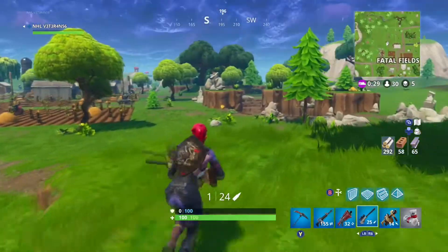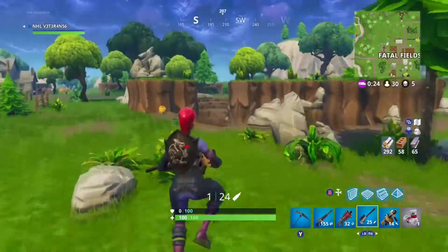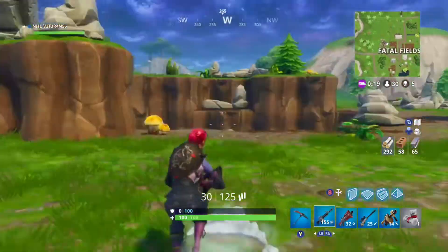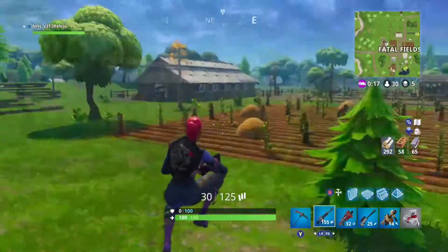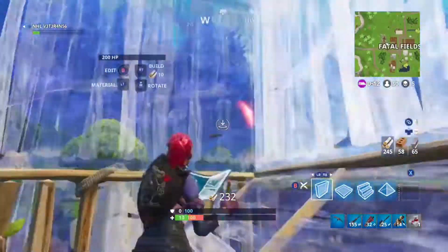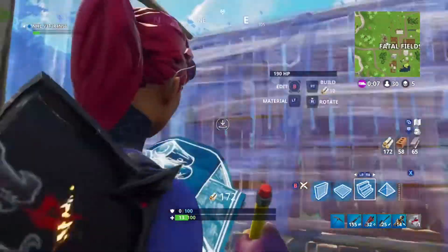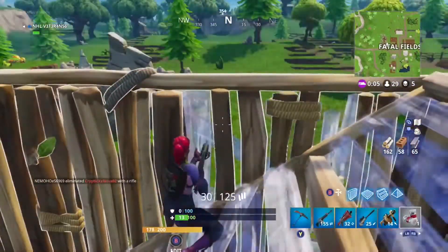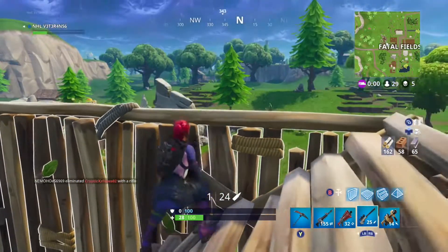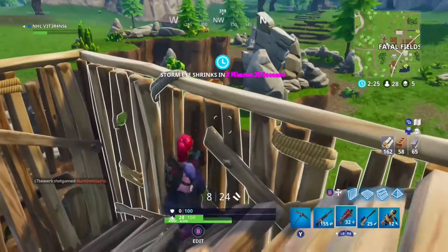Another tip for getting kills is you've got to have good loot on you. You need an AR, a shotgun, an explosive — preferably an RPG — a sniper rifle, and some sort of healing. I prefer mini shields because if you're going for high kill games you're going to be in a lot of quick gunfights. Minis pop in like two seconds — you pop two minis, that's four seconds versus a full shield. You should be good in most fights.